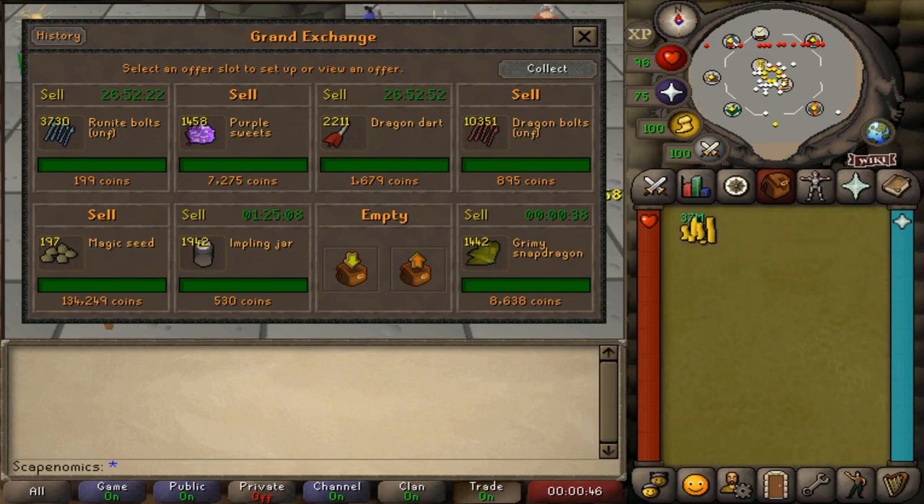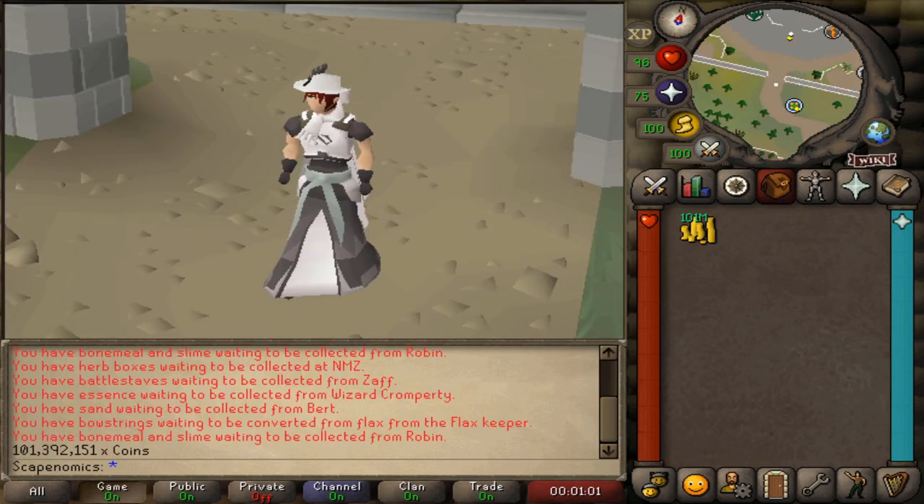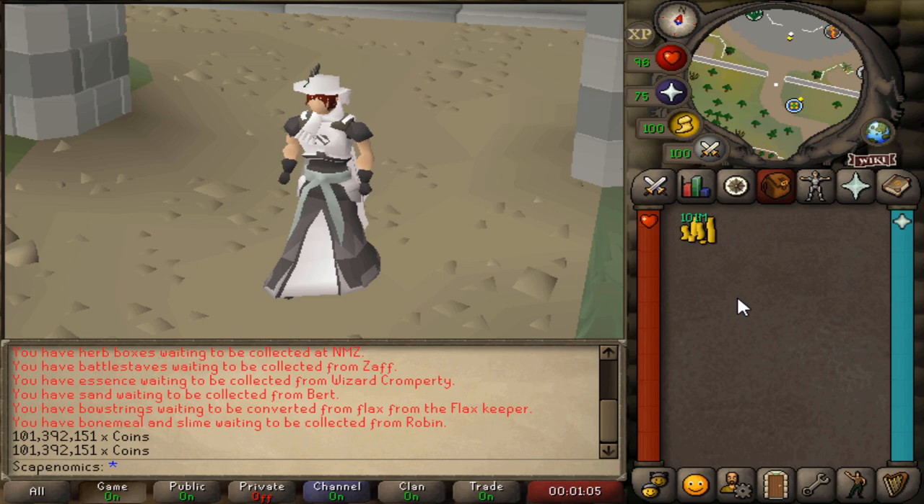We are back — I let these flips sit for about a day, and we're going to go collect it. Everything did sell at its original price, and it looks like we've made about 1.4 mil in total profit. We made 1.392 million GP on the exchange with a 100 mil starting stack — so 1.392 mil an hour. Not terrible, but not amazing.